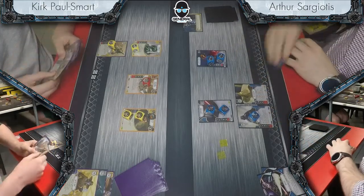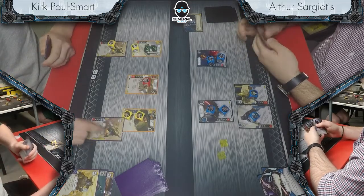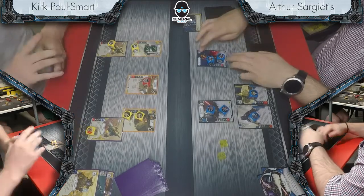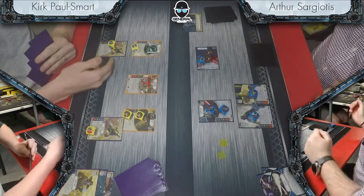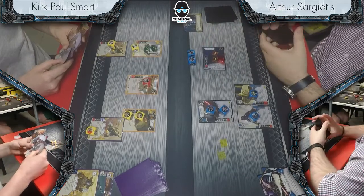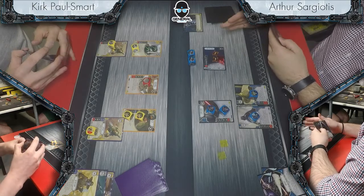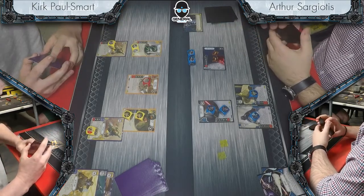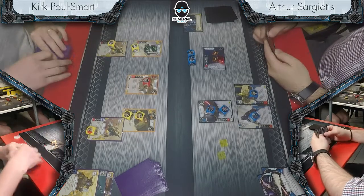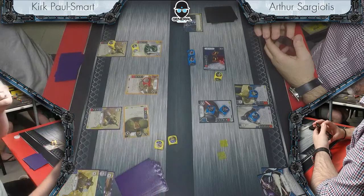Arthur claimed and immediately plays the Holocron on Dooku, trying to get Dooku as big as possible. Second jetpack — double jetpack from the deck. Kirk calls with the jetpack. Arthur rolls in Kylo, hits a special and what looks like a shield. Kirk is pondering whether to roll in Django here, considering whether to play an upgrade first. The only reason not to roll in Django immediately would be if you wish to play an upgrade, but he elects not to.